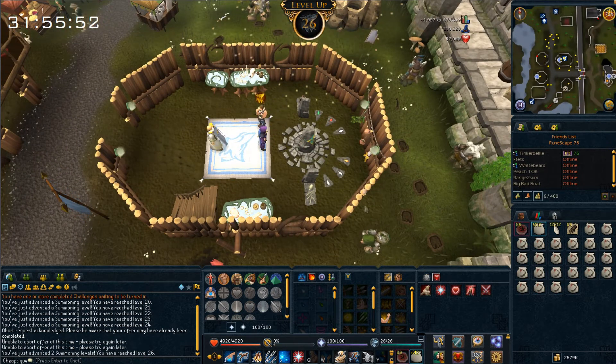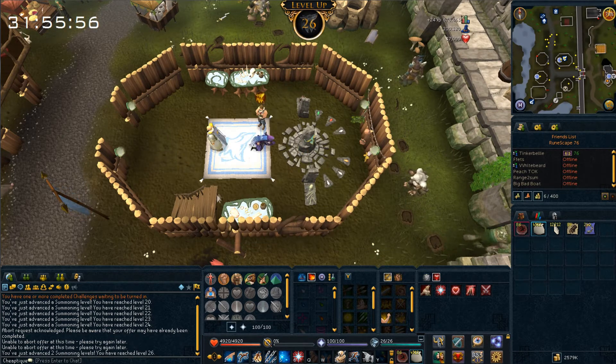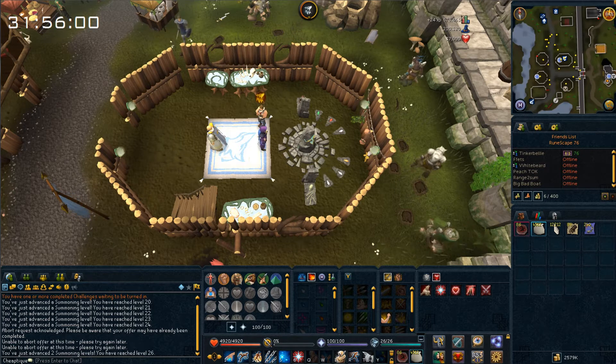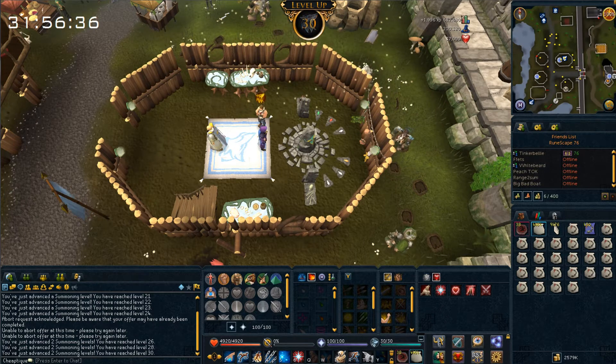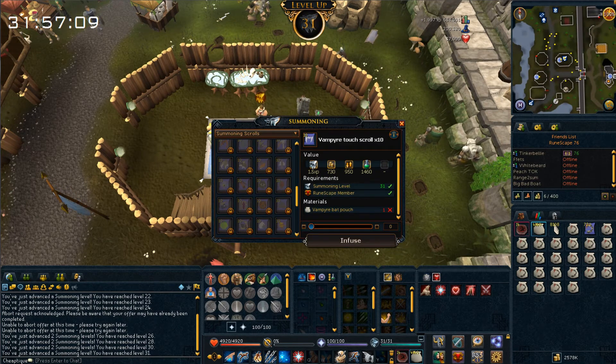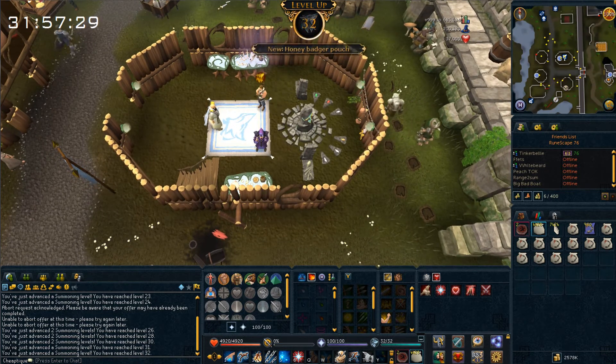We got 2 level ups from 24 to 26, which is really cool. I'll do all the rest of my crimson charms — that's level 28, level 30, level 31, and I just got level 32 in summoning. So we are making some real progress in this episode.